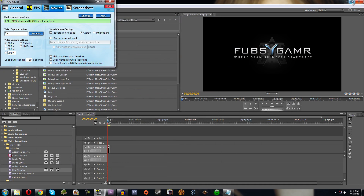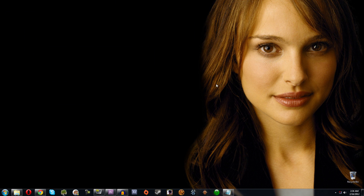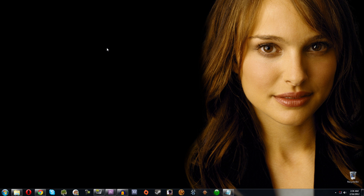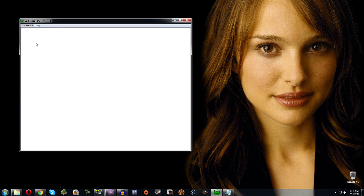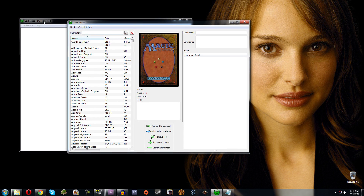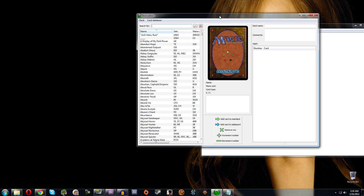Okay, so we're back. Let's say we want to build a deck. We open up Cockatrice, go to Cockatrice, then Deck Editor — this is how this whole thing starts. You might want to know where to find decks if you're looking to play some of the best decks, some of the decks that pros play, or you can build your own deck.